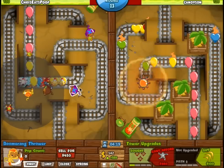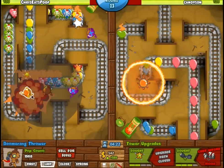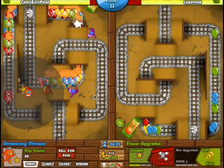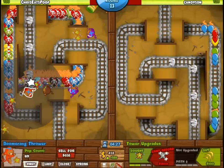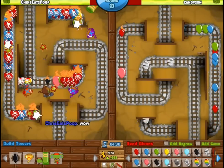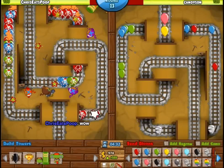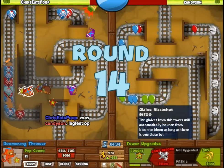Lutonium Mines is another easy map, so I decided to use a ton of Glaive Ricochets to just defeat this Rainbow Rush. Turns out these are still pretty viable, despite being nerfed in the past. Also, this was a recorded one that costed more than they do now, so Glaive Ricochets may be an even better option. Of course, I still have my Mortar and Bionic Boomer as supporting towers, because those all work really well. But it turns out you only need two Glaive Ricochets and a Bio Boomer.